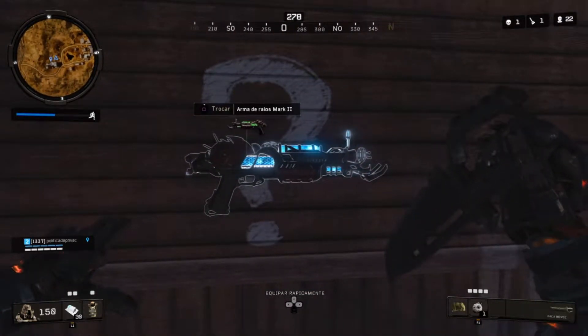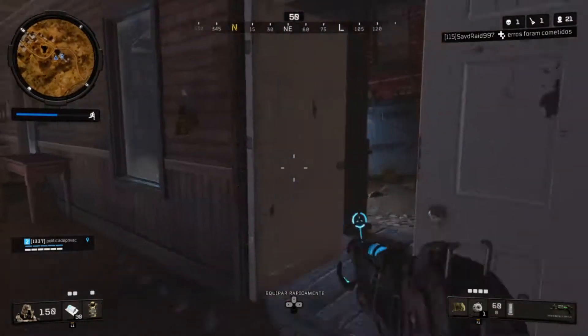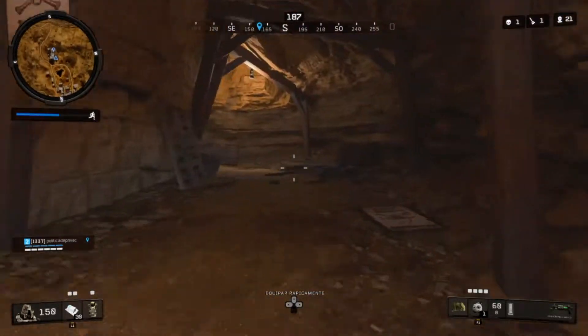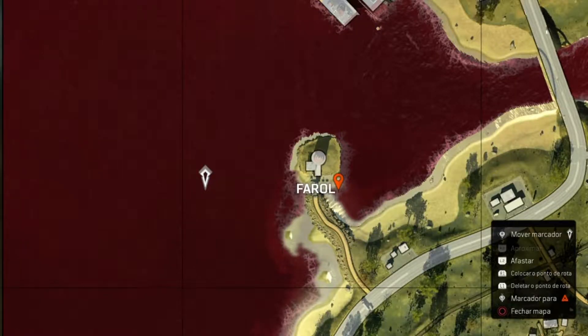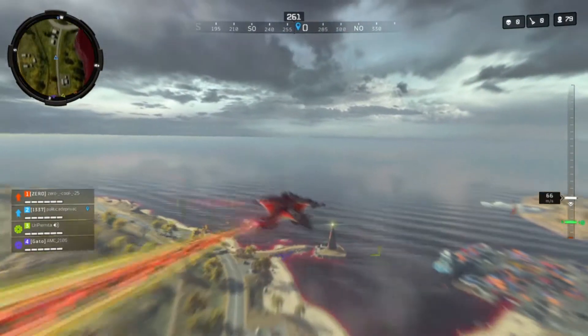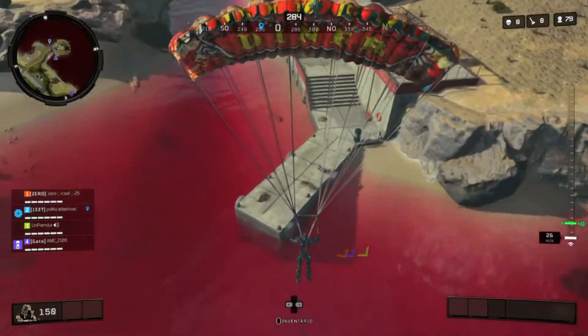O primeiro easter egg é esse daí — a Ray Gun. Ela não é muito boa, viu galera? Se ela não tiver com o upgrade lá do mapa Alpha Omega, ela é bem inútil para jogar, porque os tiros dela são bem lentos. O segundo, galera, é a pesca gloriosa, que vai ter aqui no mapa principal também. Ela vai ficar mais para a direita ali do farol, num deck que tem.